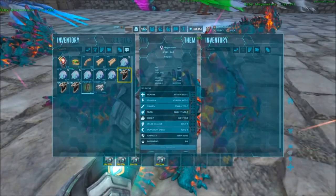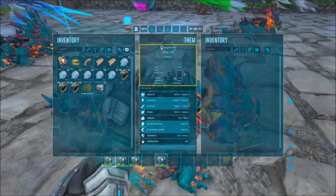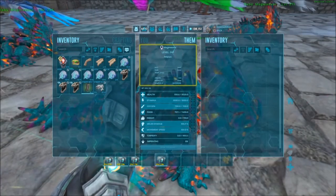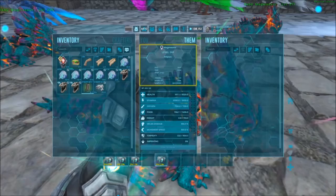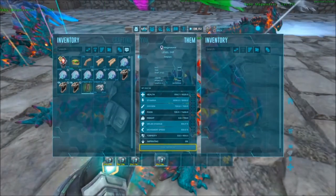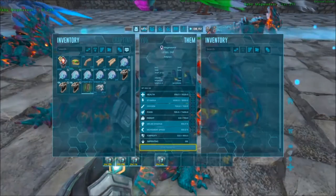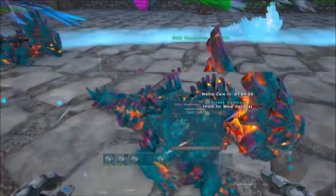Now we're going to talk about food. The baby eats ambergris, and every ambergris is going to give you 500 food. He currently has 700 food and he's going to consume 100 every 8 minutes.